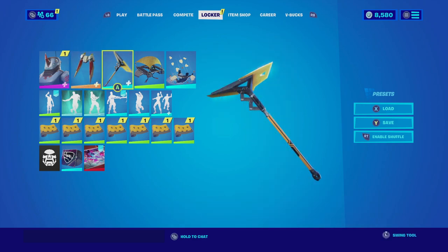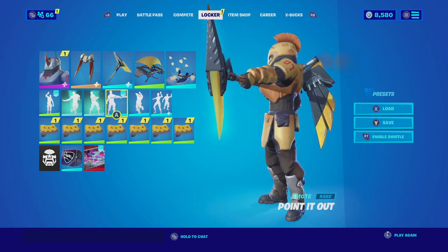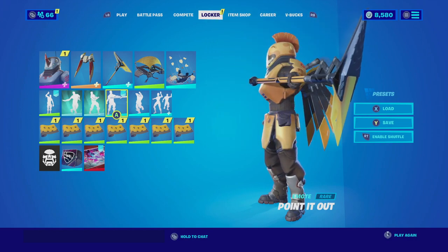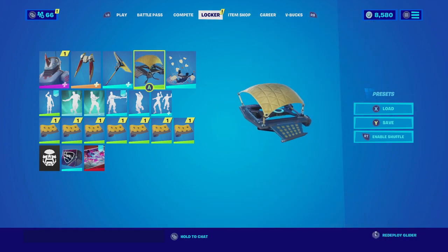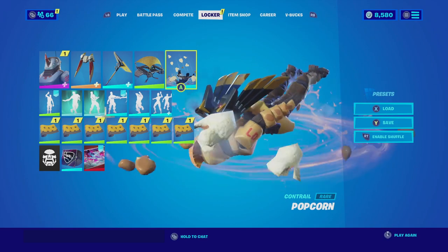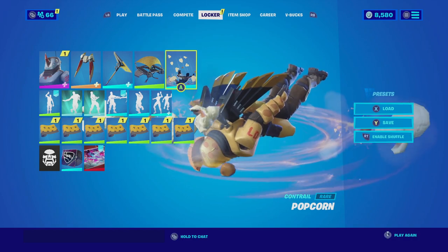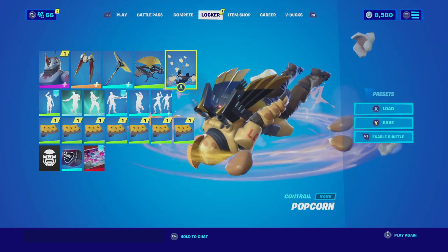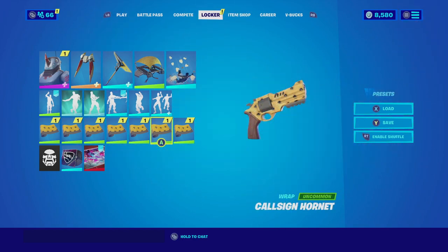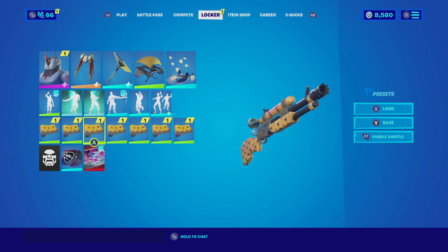For the harvesting tool he goes with the Revoker with the yellow edit style, which fits very well with this combination because it has that futuristic look. For the glider he goes with the Cruiser — it's one of those gliders that is very good because it is all yellow. For the contrail he goes with the Popcorn; the oil from the popcorn actually goes really good with the skin. For the wrap he goes with the Cosine Hornet, which has an all-yellow color scheme similar to that of the skin. Let's check out this combo.